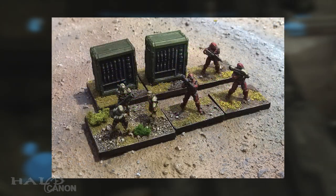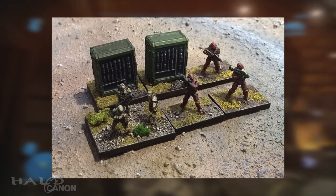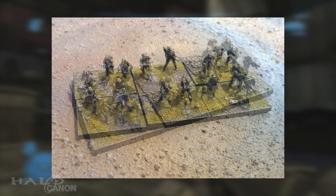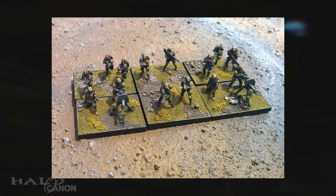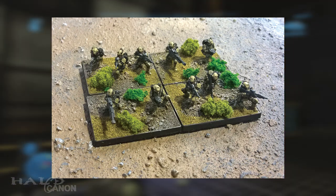After that we get a UNSC Army Command Team which features Spartan-IIIs. While the models in Ground Command aren't meant to be tied to any one group of Spartan-IIIs, the fact that they are red and that there was a Spartan-III Red Team on Reach is rather suspect. Following that are infantry wielding MA-37s, shotguns, rocket launchers, and machine gun turrets. The weapons team that follows is very similar, but a few models also carry grenade launchers. And finally we have the Army Recon Teams, wielding DMRs, sniper rifles, and target locators.